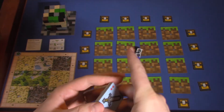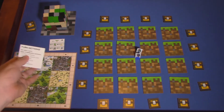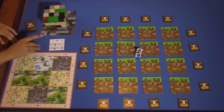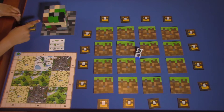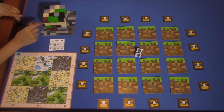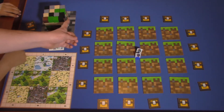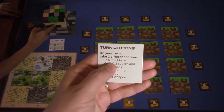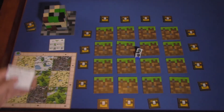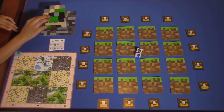The first action is to collect two blocks. You can only pick from blocks where you can see the top and two sides — at the beginning that means only the four corners qualify. You always get exactly two blocks when you take this action.